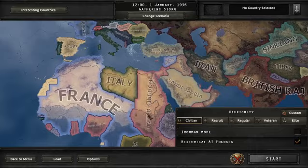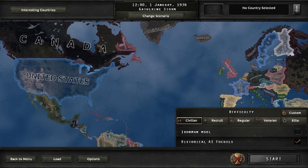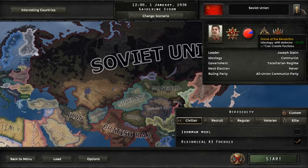You've got the UK, which if you look on the map has a lot of different colonies throughout the world. I'm not saying Canada is a colony, but Canada is part of the Allies and has a little bit of British influence. And then you've got the Soviet Union, which is under the power of Joseph Stalin — we all know who that is.